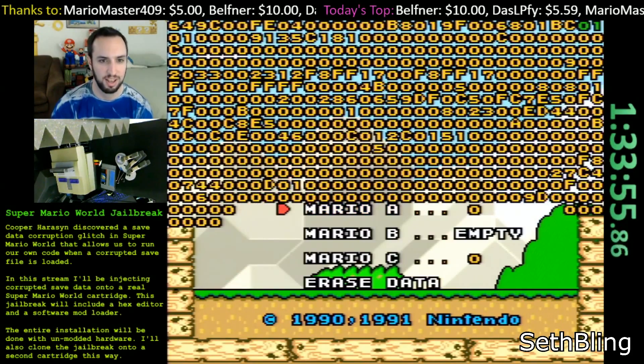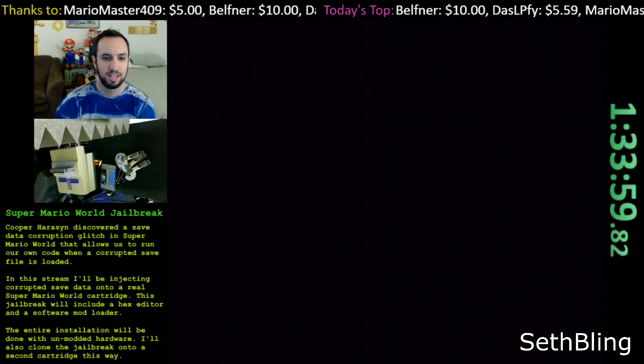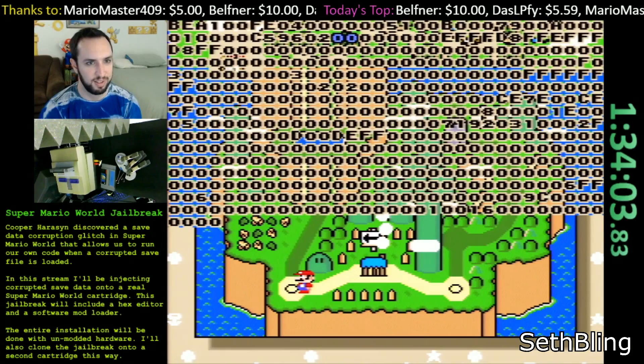If you want to check out the notes that I used to perform the installation and cloning procedures, there's a link to that document in the video description. There's also a link to the archived livestream footage itself. This is such a cool glitch, and I want to reiterate one more time — all the credit for the discovery of this glitch goes to Cooper Harrison. He's the one who made this all possible. A jailbreak that's permanently stored on the cartridge is kind of like a holy grail of video game hacking, and so I'm really glad that he came to me and that we could work together on this project because it was super fun. In the video description you'll find links to the videos I talked about, as well as a download link for a save file you can use with a BizHawk emulator to play around with the jailbreak for yourself. There's also a manual you can use to understand the features of the hex editor and how it all works. That's about it — thanks for watching!